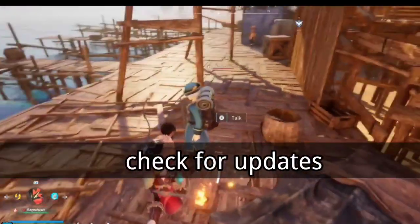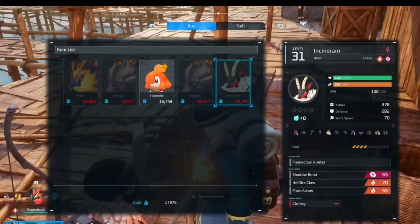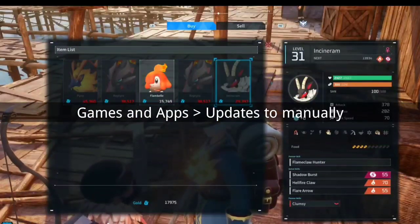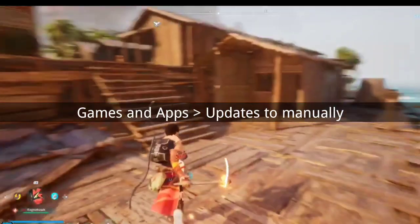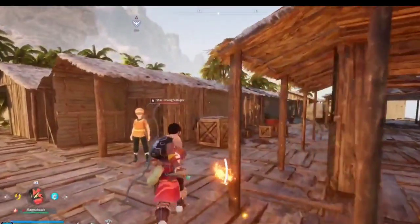3. Update Palworld and Xbox Live. Make sure both Palworld and Xbox Live are up to date. Navigate to My Games and Apps > Updates to manually initiate any pending Palworld or system updates. Keeping everything current is crucial.